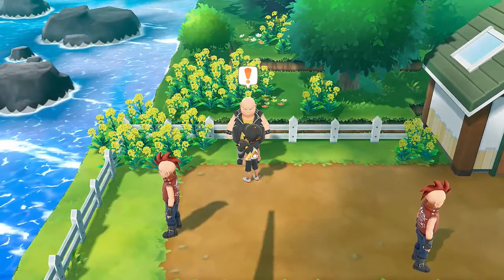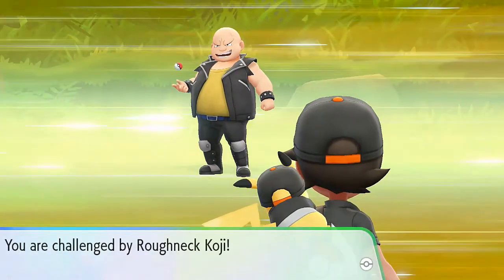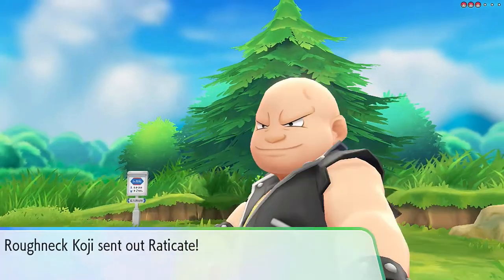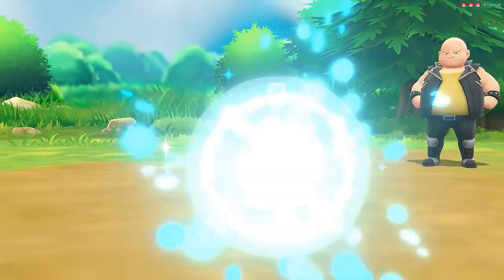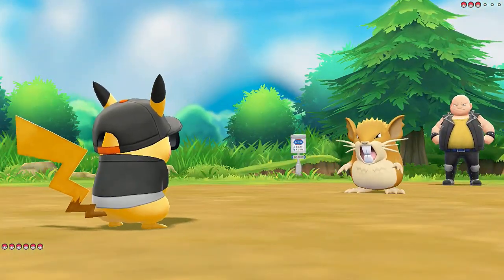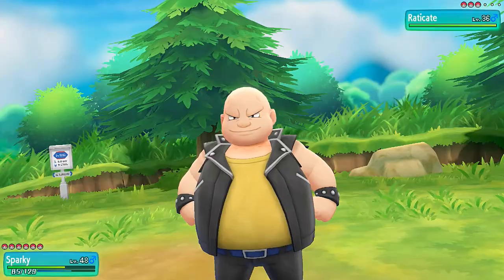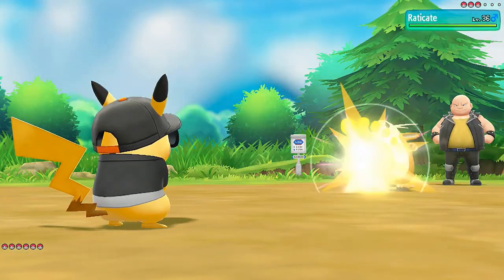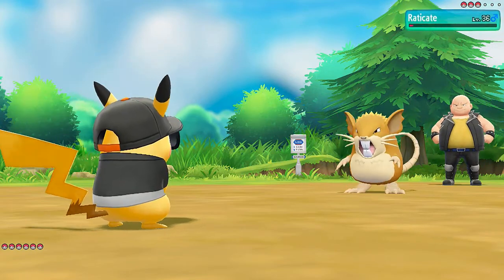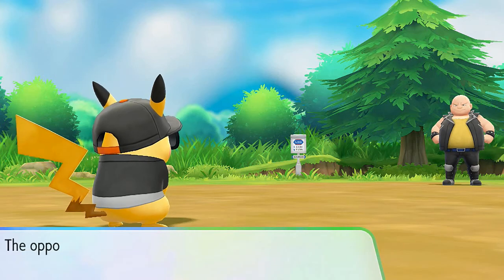Going up against Roughneck Koji and he's coming out with his Raticate right here. Let's get this - double kick. One, two, and there goes that Raticate. And he's coming out with a Koffing, so I can actually use Mew Di Uno in battle right here. Let's go ahead and destroy this guy.